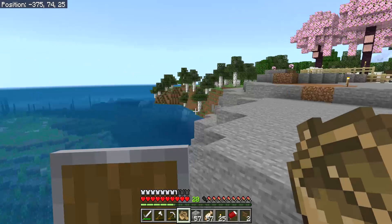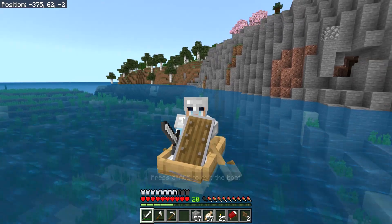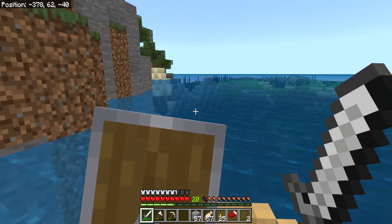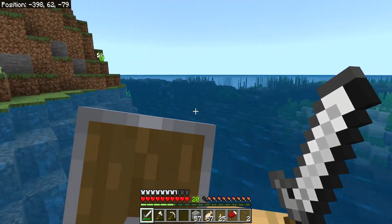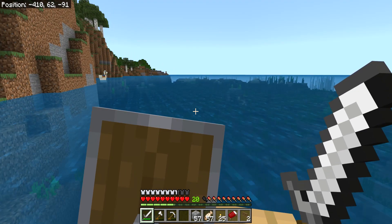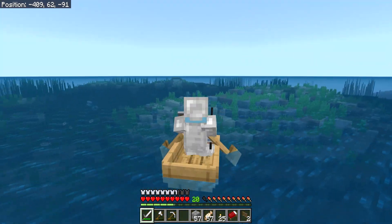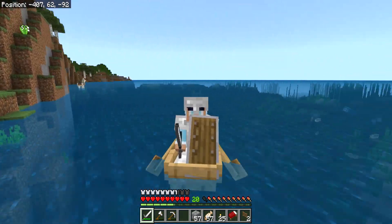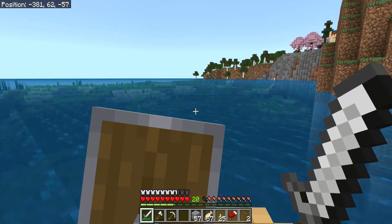I never go this way on my boat — I always go behind me because the iron farm is across there. But maybe there'll be some sugar cane. Who knows? Oh, it's just ocean. There's a lot of scattered islands around the iron farm so hopefully we'll find some sugar cane there. Let's go back because that area doesn't look very promising.